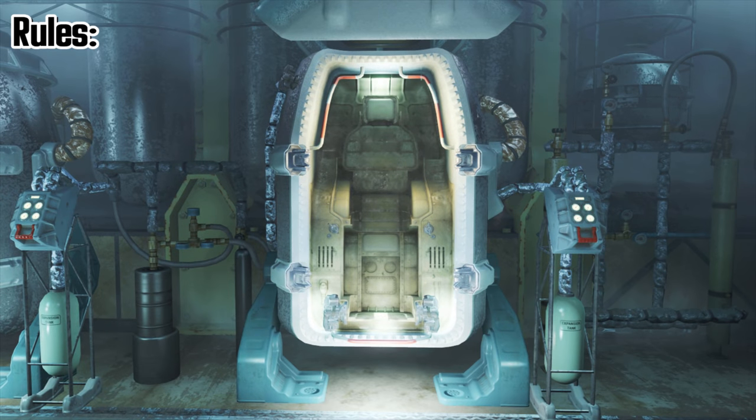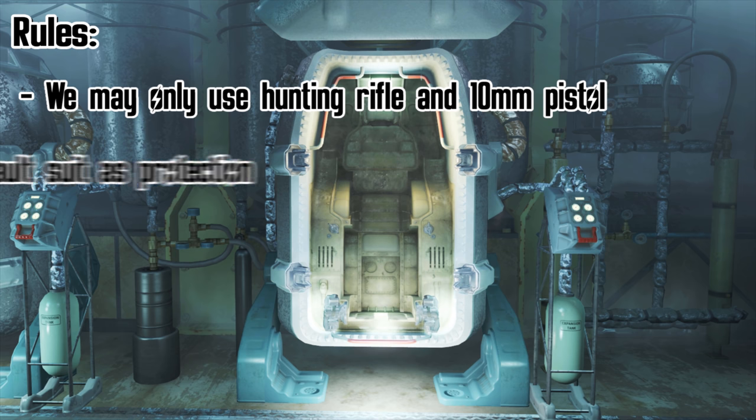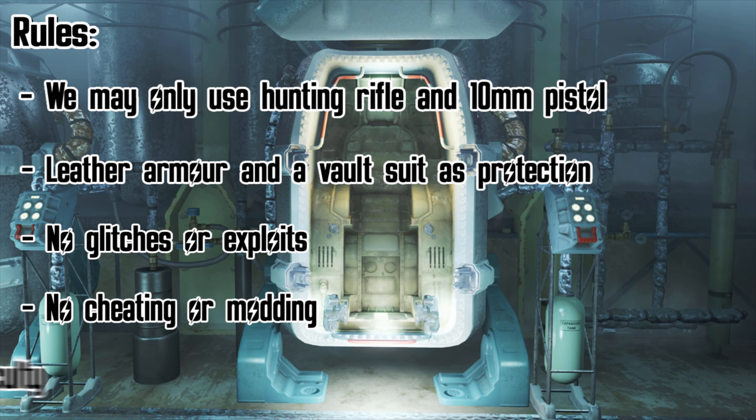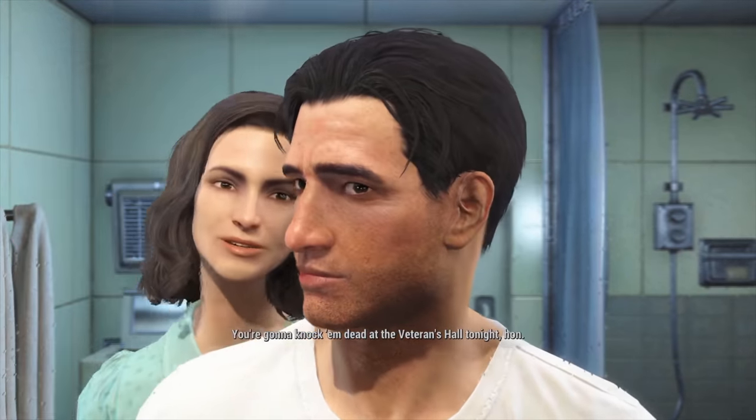The rules are as follows: we can only equip the 10mm pistol and hunting rifle as weapons; we're only allowed to use leather armor and a vault suit; no exploits; no shooting on game fires; and we're going to be playing on Very Hard difficulty.